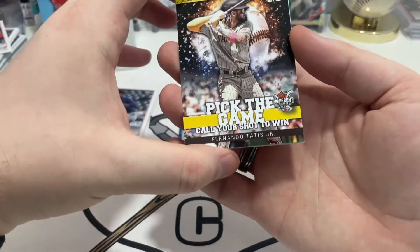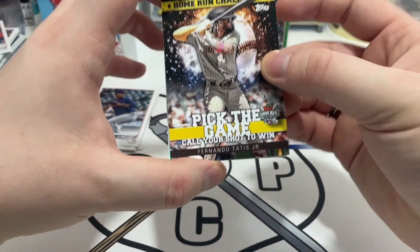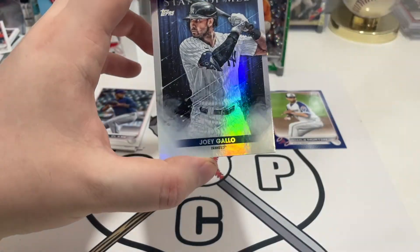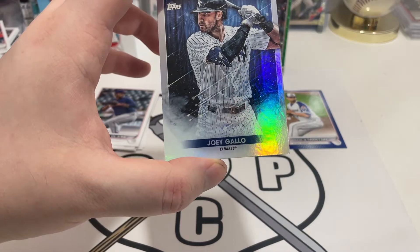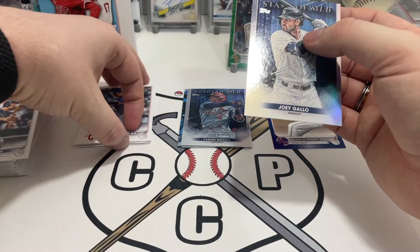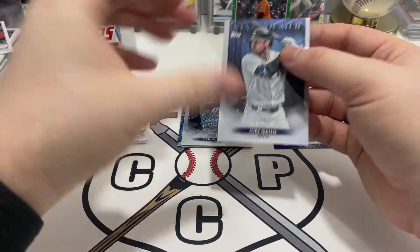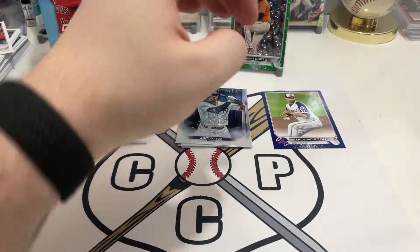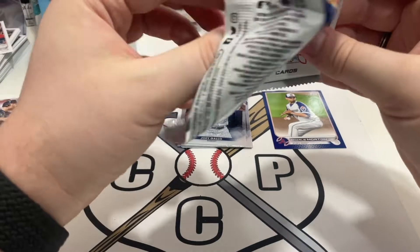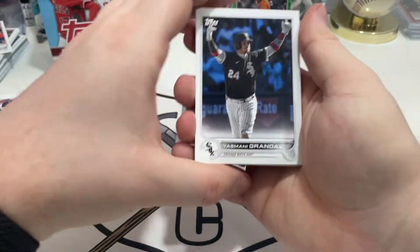Then we have a Home Run Challenge — this is Fernando Tatis Jr. I would wait and not fill this out anytime soon, and wait until he's confirmed back in the lineup. That's what I recommend doing if you have any cards for injured players. The exception might be if you're at the tail end of these seasons. I had an Eloy Jimenez one and it was like, when's he coming back? I have like a month or two to predict. I saw that he was doing some rehab games — he had his rehab assignment in the minors — so I was like, okay, he should be pretty close. And I predicted it and I ended up getting two. We got Joey Gallo there.